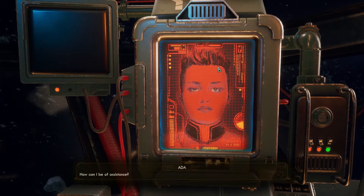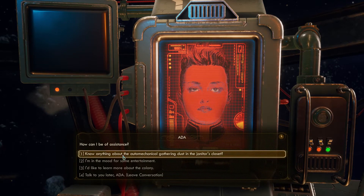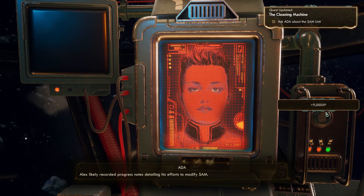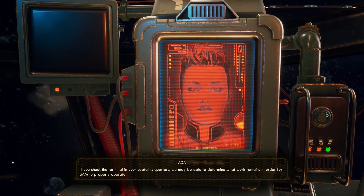Welcome back, Captain. Where can I be of assistance? Know anything about the auto-mechanical gathering dust in the janitor's closet? The unit is a Cleaning SAM. Hawthorne brought it on board some cycles ago, I'm sure with the intent to modify it, but I've never seen it up and running. Alex likely recorded progress notes detailing his efforts to modify SAM. If you check the terminal in your captain's quarters, we may be able to determine what work remains for SAM to properly operate.